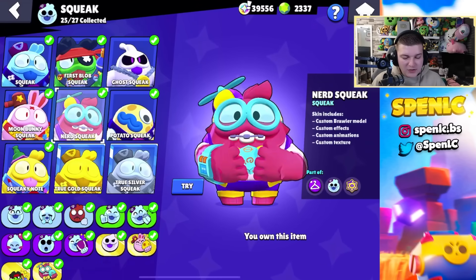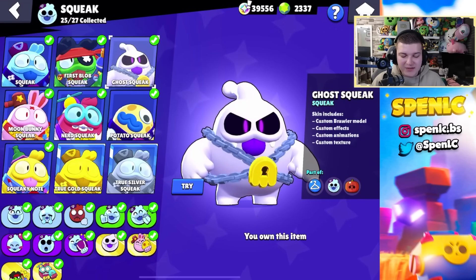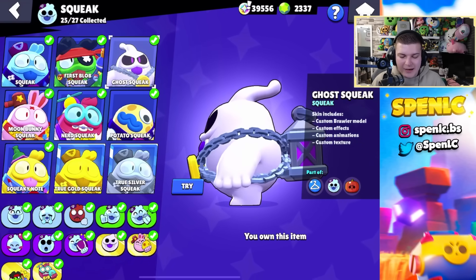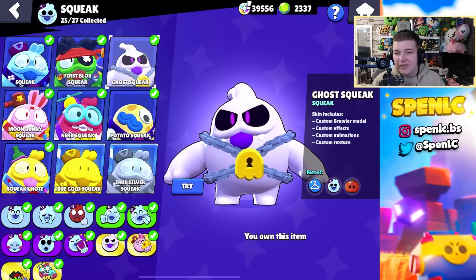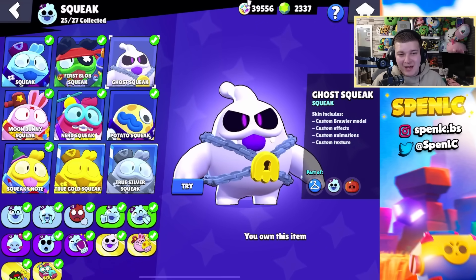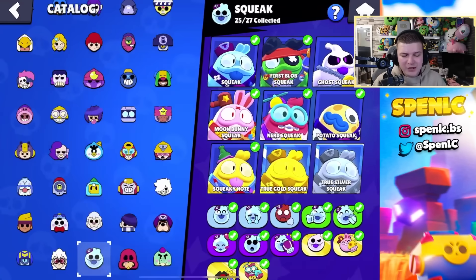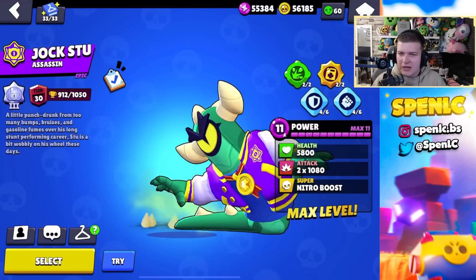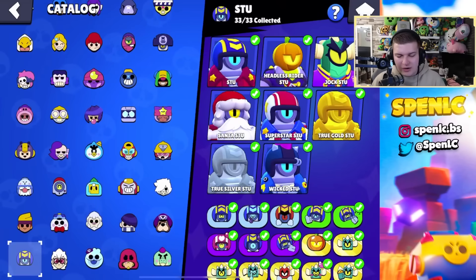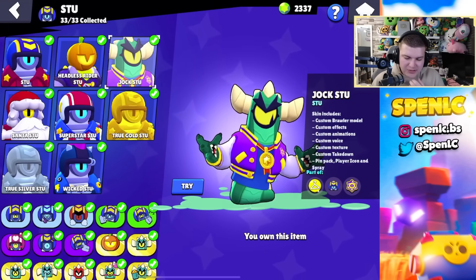In terms of Squeak skins, I think Nerd Squeak is actually fire. Personally I really just like the aesthetics with Ghost Squeak — there's just something about it that screams to me that this probably should be default Squeak, look at how cool he is. But the Nerd Squeak animations are great, and since it's a pretty new skin you can't go wrong with it. People might hate it but I really like it.